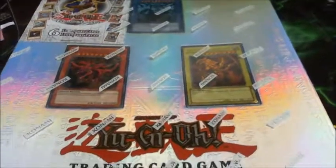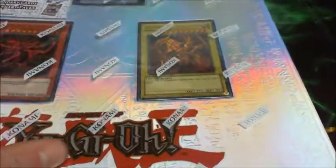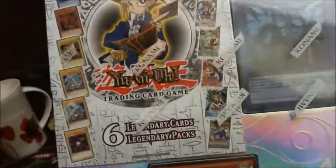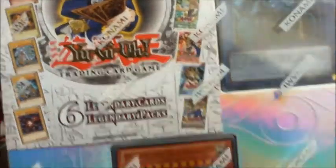Hello everybody! Get Goodie here and today I'll be doing an opening of the legendary collection. Let me just hold this up for you. Six legendary cards and six legendary packets. It's got the Obelisk the Tormentor, Slifer the Sky Dragon, and the Winged Dragon of Ra.